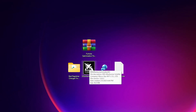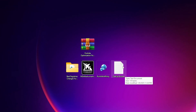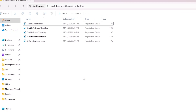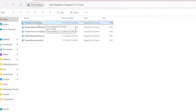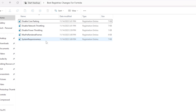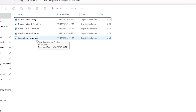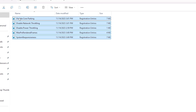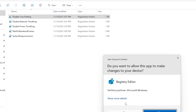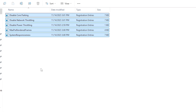Open the first folder — Best Registry Changes for Fortnite. Inside you will find: Disable Core Parking, Disable Network Throttling, Disable Power Throttling, Max Pre-Render Frames, and System Responsiveness. These are the best settings to optimize your CPU, network, power, and FPS. Simply double-tap each registry file, hit Yes, Yes again, then OK to install them all on your PC.